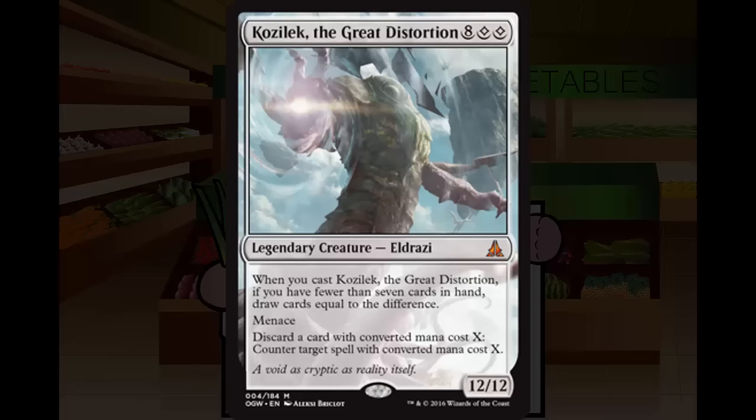Kozilek is a 12/12 that has to be double-chump-blocked, so even with chump blockers it'll take half the time to get through. Refilling your hand is awesome and ideally gives you a bunch of on-demand counterspells. Kozilek is just fantastic — solid A. First pick him if you can. Just make sure you play him when it's appropriate and don't when it isn't.